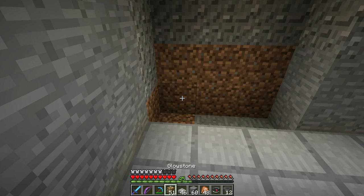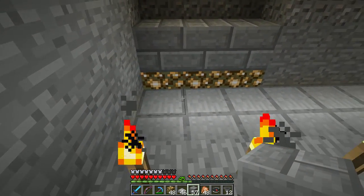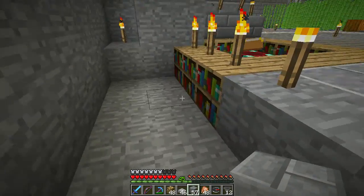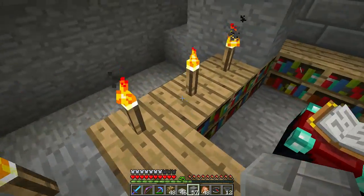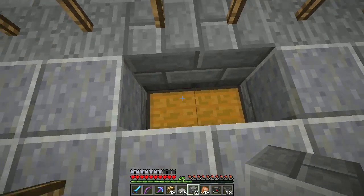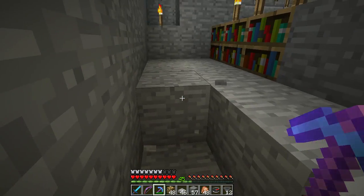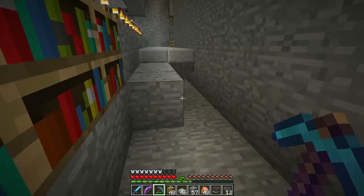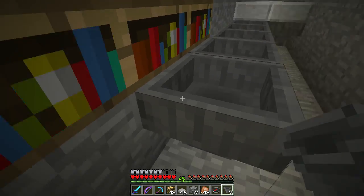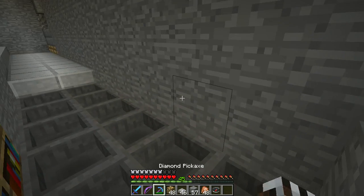When I put in glowstone with some sort of block on top, it'll look interesting — even though the half slab is going to block all the light, I think it'll still look cool. Then I'm going to dig up 24 blocks. My enchanting area is a little bit in the way — I might actually move it. I'm making this wide enough to get spiders so I can get string.